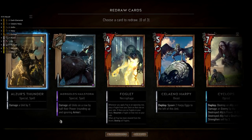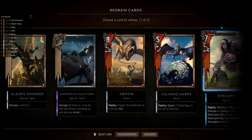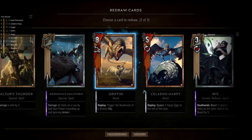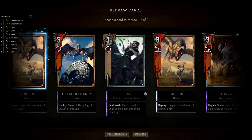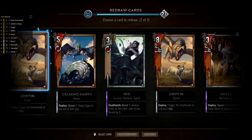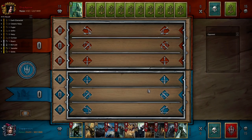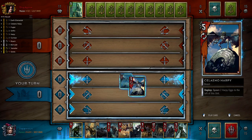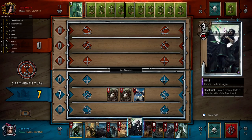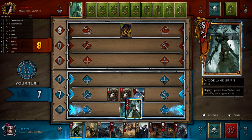Caretaker and Woodland Spirit is good but no Gales or Yennefer or Iris. In terms of the mulligan, we want to get rid of Foglets and any Harpies we might draw. We have Alza's Thunder so we can probably afford to mulligan the Cyclops because we also have a Buyer. There's Iris which is really good. We're wondering what to hold on to — we'll get rid of Griffins because we don't have any Earth Elementals. There's an Earth Elemental, which is what we wanted. Our turn — we'll open up with a Harpy and start to get some units on the board. We want at least five units so that when we kill Iris we get decent value.